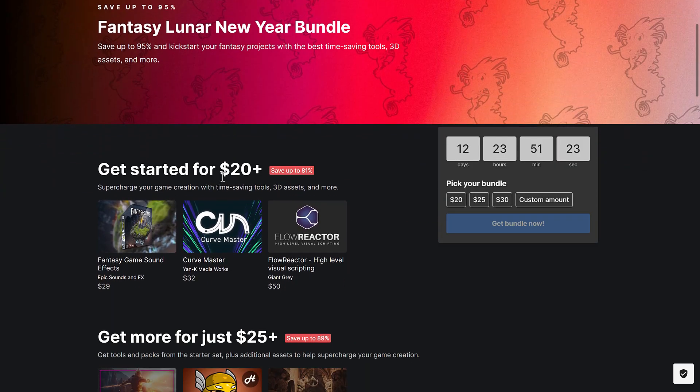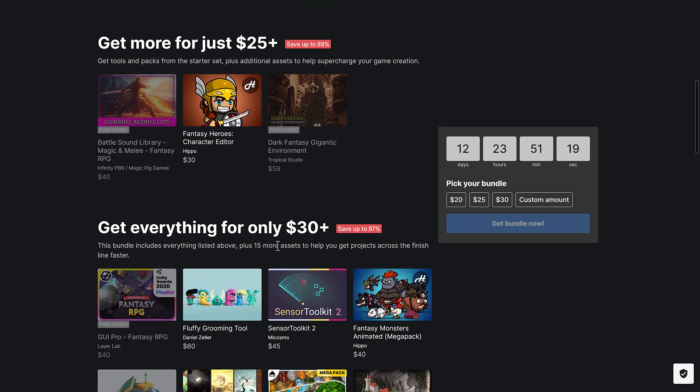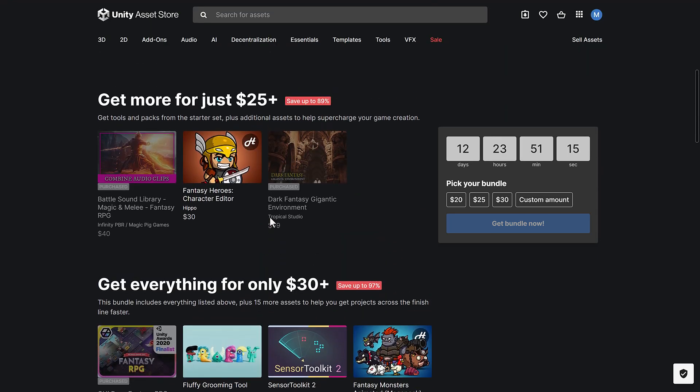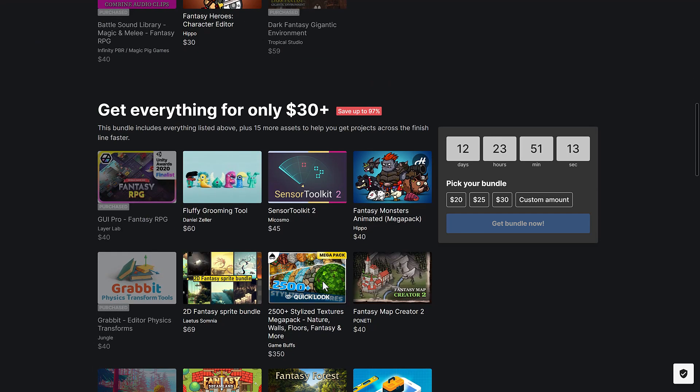The first tier is $20, so it's not like it's a $1 tier. It goes $20 to $25 to $30. When you look at the number of assets you're getting at the $30 tier, you're going to see that would be the tier you buy.